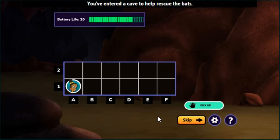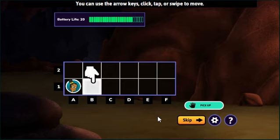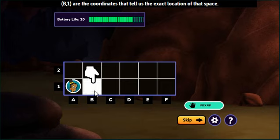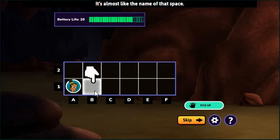You've entered a cave to help rescue the bats! Let's practice using echolocation to find an object. You can use the arrow keys, click, tap, or swipe to move! Now try moving one space east to B1! B1 are the coordinates that tell us the exact location of that space — it's almost like the name of that space!